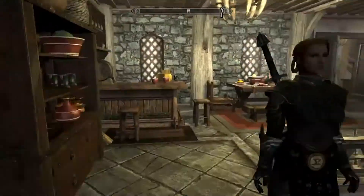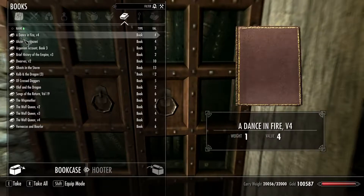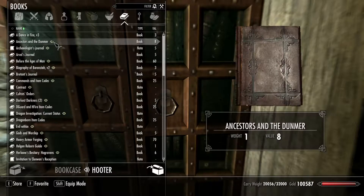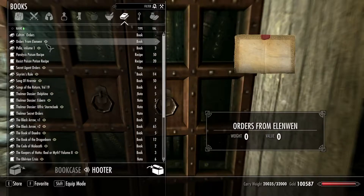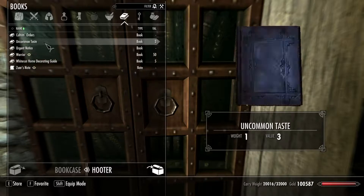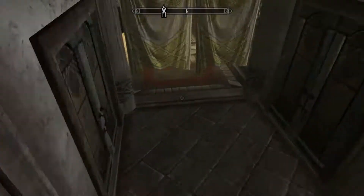Oh, she's back. Okay. There's a bookcase — I put my books in there. All right, so now we can go back. There wasn't a basement before.